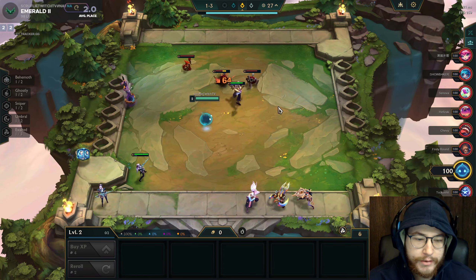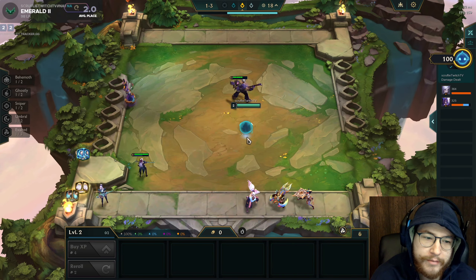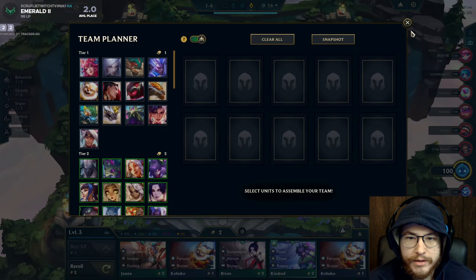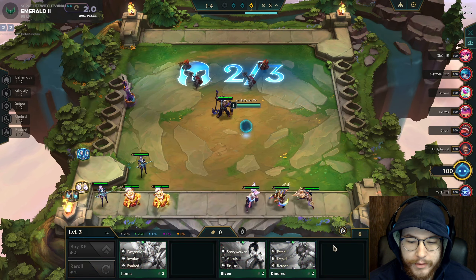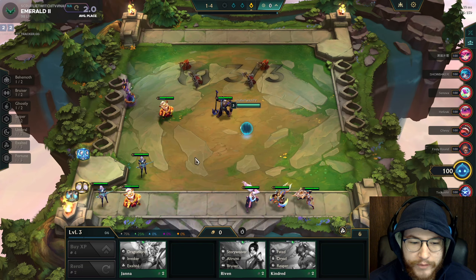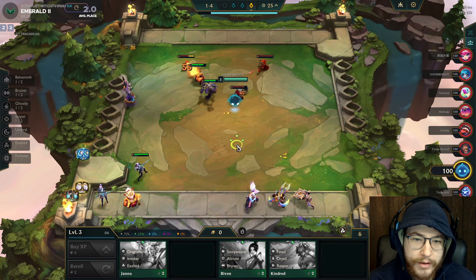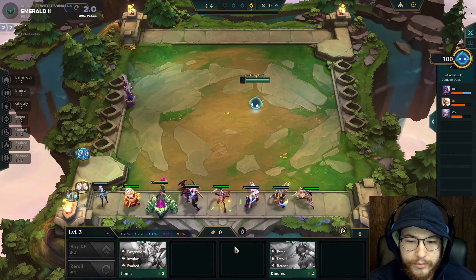Starting off I'm going to be buying any pairs I see — we bought a Caitlin pair, got the Yorick, got the other Jax on the bench. We're getting a few bad components; I wouldn't recommend slamming anything until you start getting a little bit of direction. As you can see I'm just buying pairs — very unlucky with 75% odds to get this many green units in our shop.